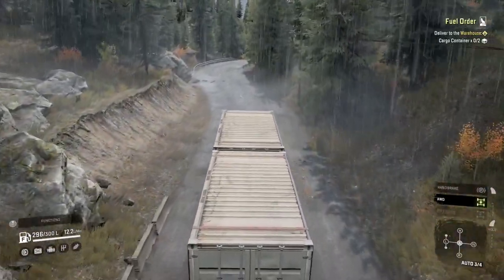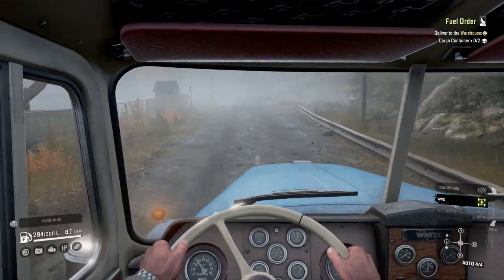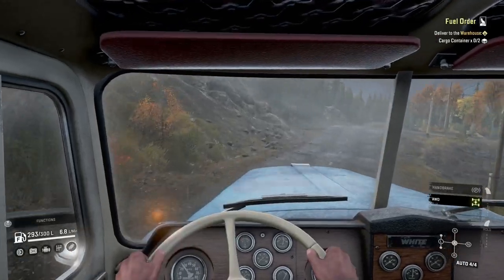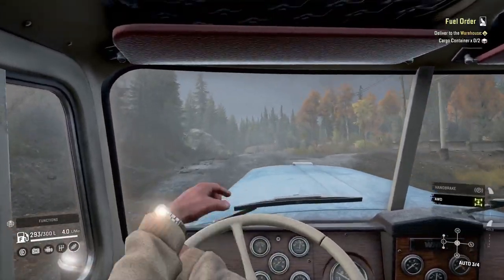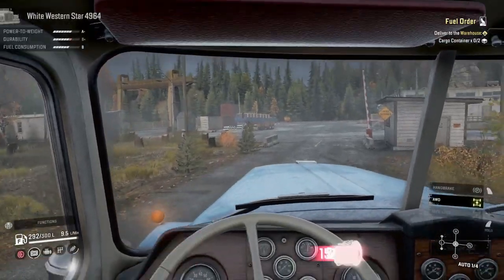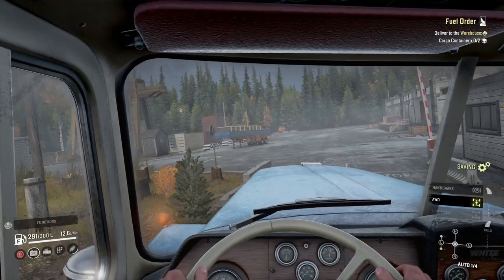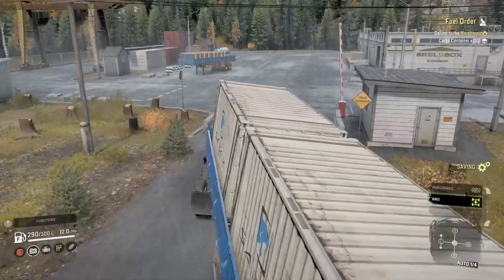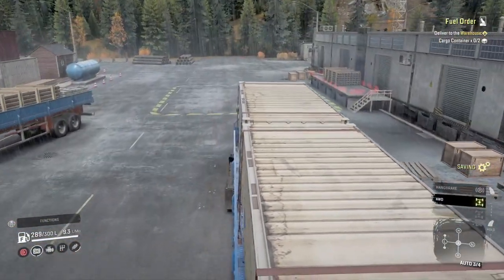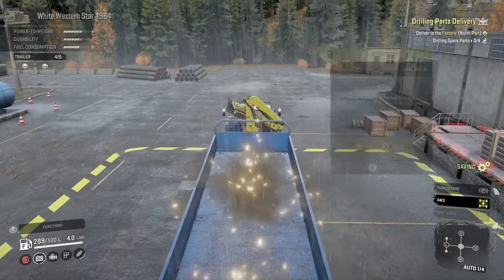Lovely, well that wasn't so hard. Pretty impressed with this truck — the White Western Star is a cool truck, I think it'll probably go in my trucks to use list. I tend to sort of not use trucks if I don't like the look of them, but looks shouldn't matter. Just caught it on that bit of concrete — I'm not going to look, let's just keep driving. And that should be the end — cargo management, fuel order, lovely.